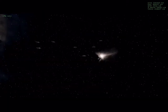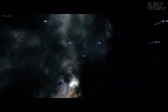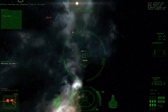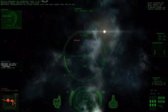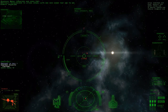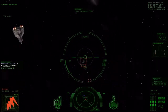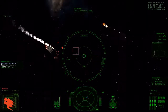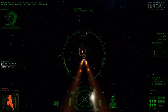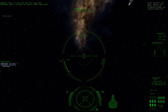Proceed to next waypoint. Fighters on approach. Take it to them. Break formation and open fire! Acceleration to attack speed. Let's see how eager they are to die. All clear. Set course to NAV-2.